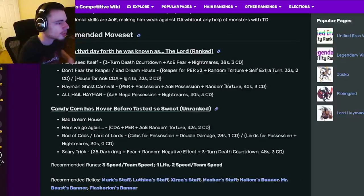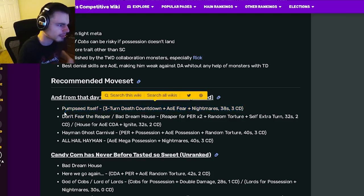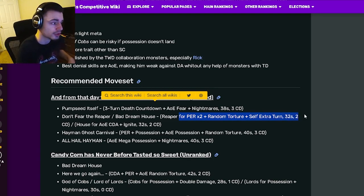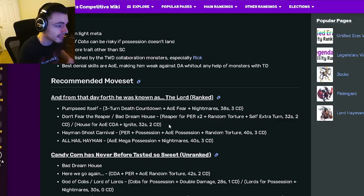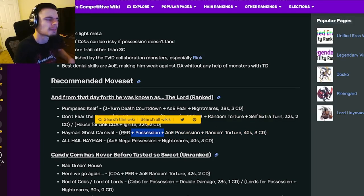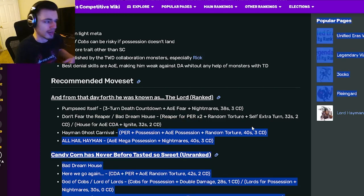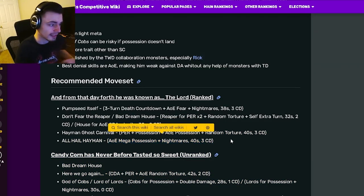His best skills are AOE, which can make him weak against dodge area if you don't have monsters with trait disable. For his move set: he has an AOE fear and nightmares with a three-turn-to-death countdown, which is a very good move. He also has a PR times two with random torture and an extra turn, an AOE cooldown activation with ignite, an AOE possession with random torture, a single target possession, and all of those are great.